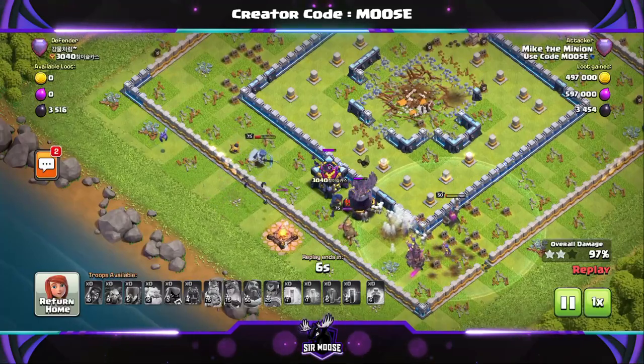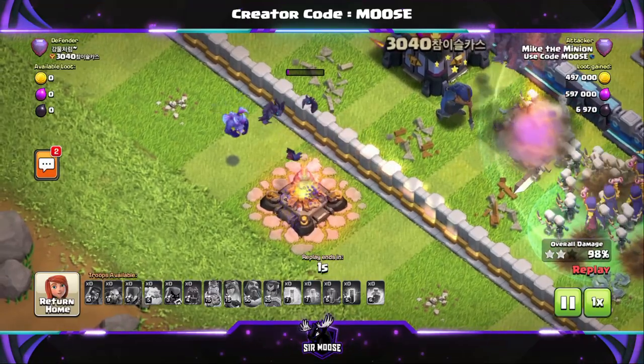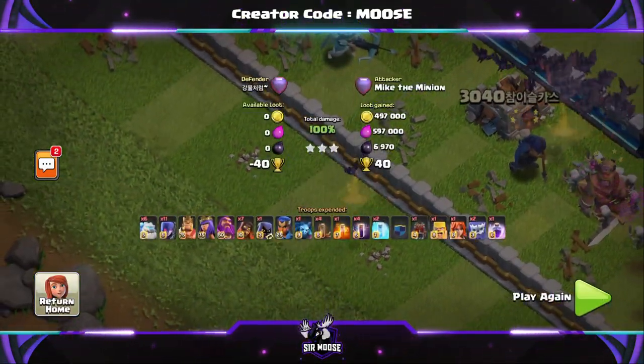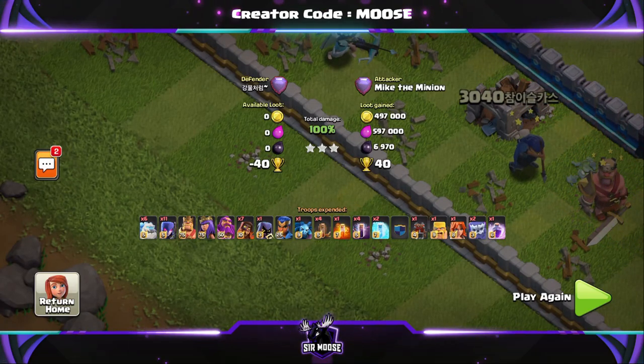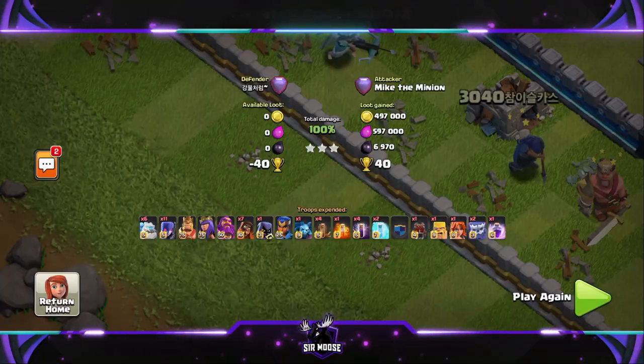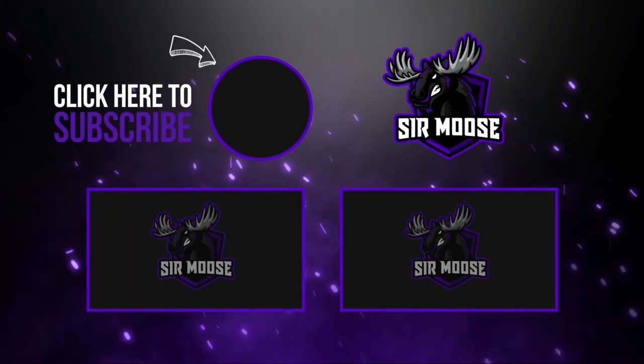And one brave bat - Billy the bat - is taking on the enemy king. And there's Mike the Minion with a squadron of five bats. Absolutely beautiful. Hope you've enjoyed the video today. Remember to hit that subscribe button and the notification bell - join the Moose Army. I will see you soon. From myself, Mike the Minion, and Billy the bat - goodbye for now, see you later guys.